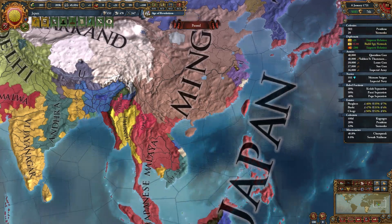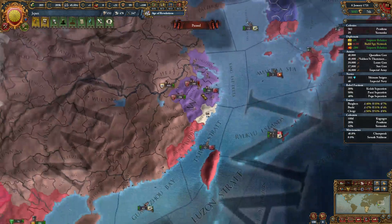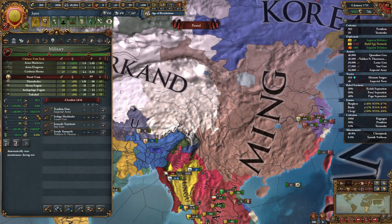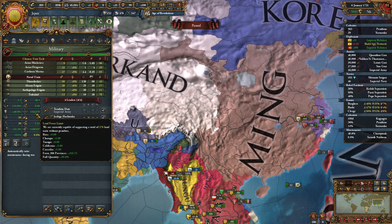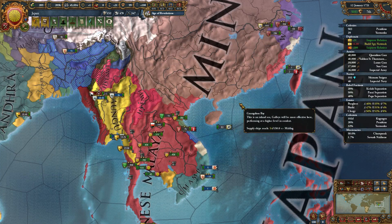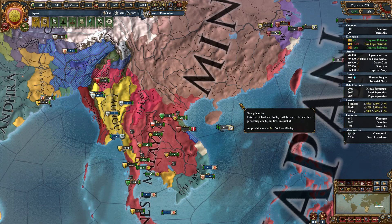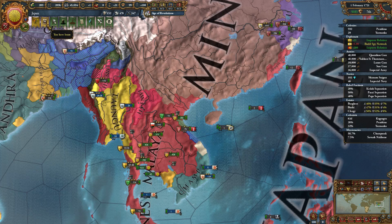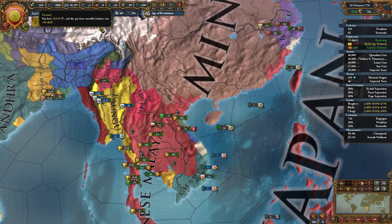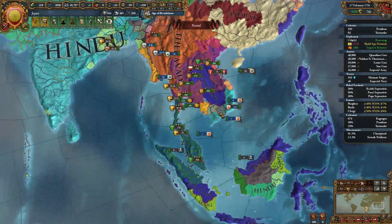Hello and welcome back to Europa Universalis 4. I am Lord Formant here playing as the mighty Japanese Empire with a large land force limit. We completed Quantity and it gave us a lot of land force limit. However, we can't really afford that right now, so the focus of this episode is probably going to be on paying off our debt.